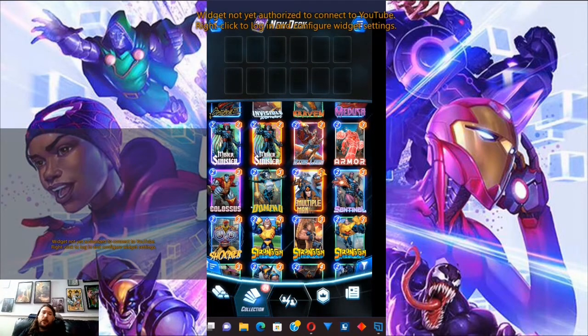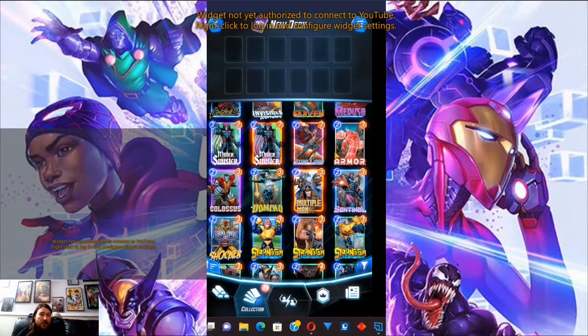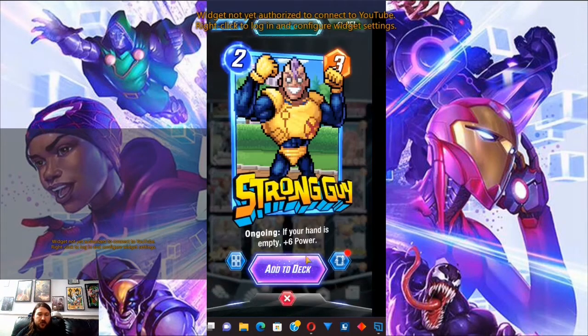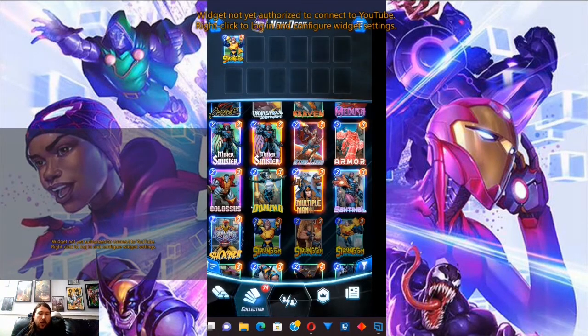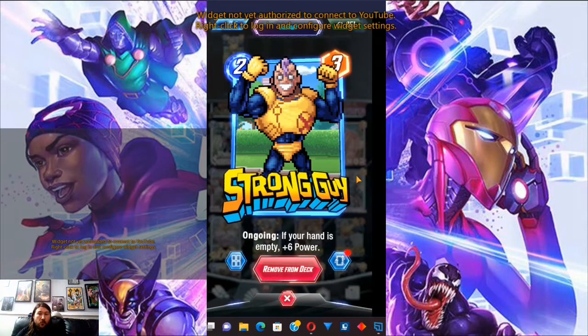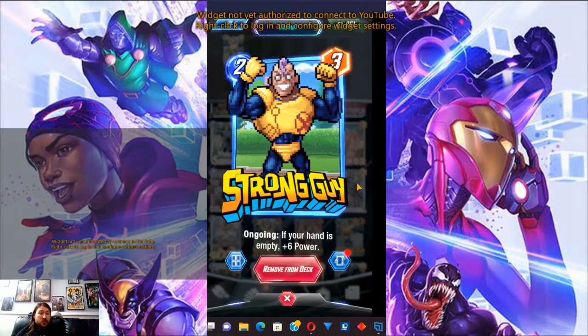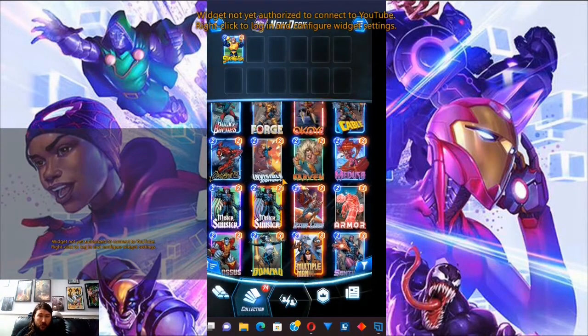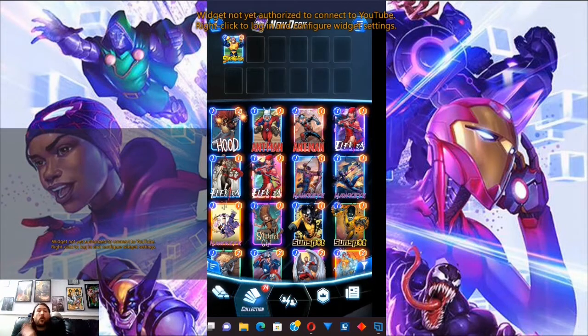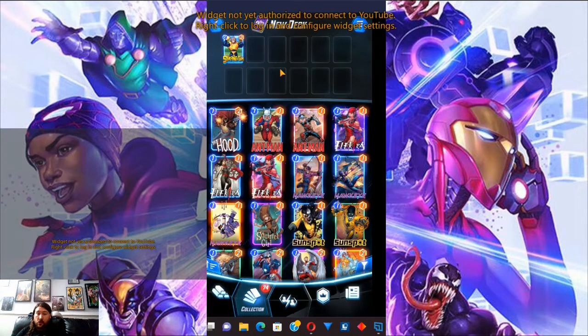We're going to do one more, but we're going to make this one a theme deck. This is the stuff I want to use, and from there we're going to build a deck around it. This deck is a Strong Guy deck. We know at the end of the game we want Strong Guy to reliably go off, which means we either want a low curve of cards, the ability to discard cards, or some combination thereof. Knowing that we're playing Strong Guy, we don't want to overcommit to a high end mana curve.